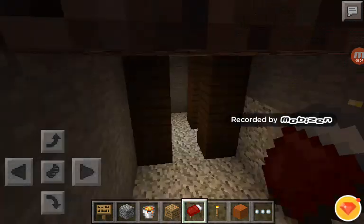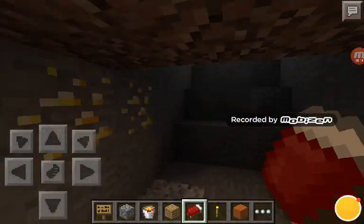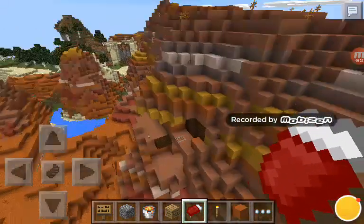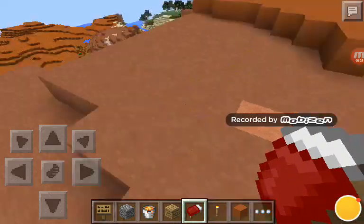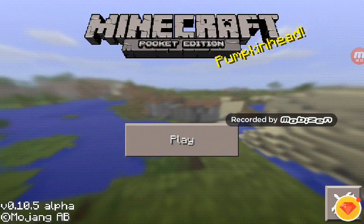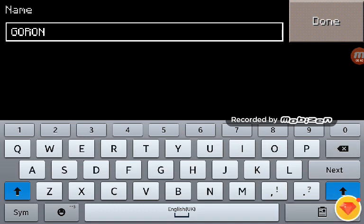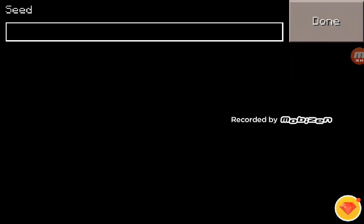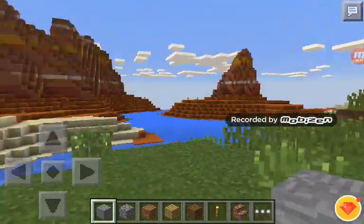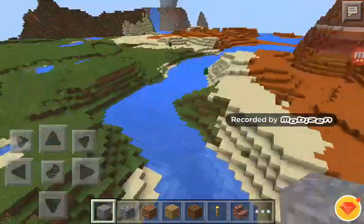There's glowstone down here — I came here before. Anyway, if you name the world whatever you want and type the seed as 'Goron' — the name of the seed — I'm going to go out of here. If you go to 'Play, New World' and name it Goron and type the seed as Goron, it will actually spawn you in a mesa biome.